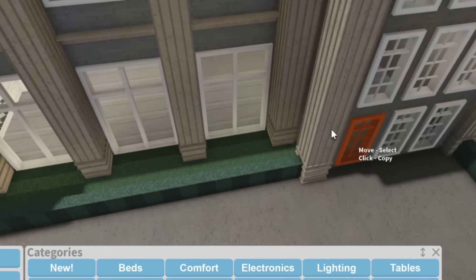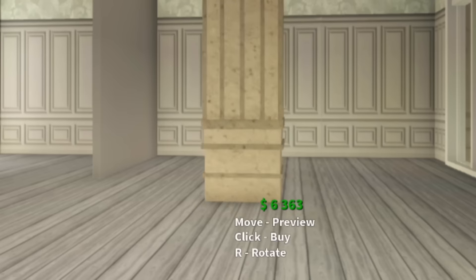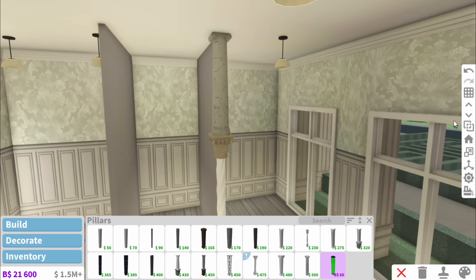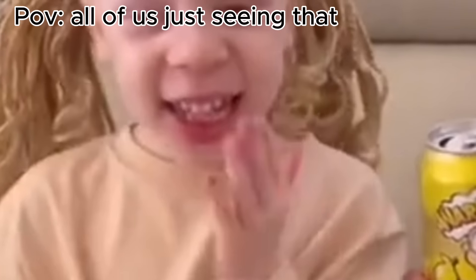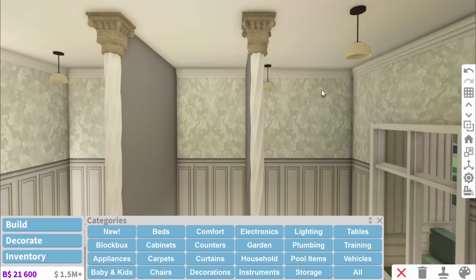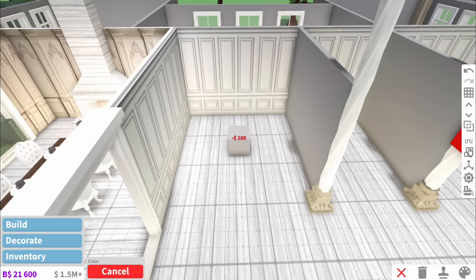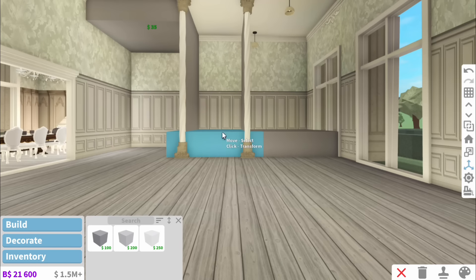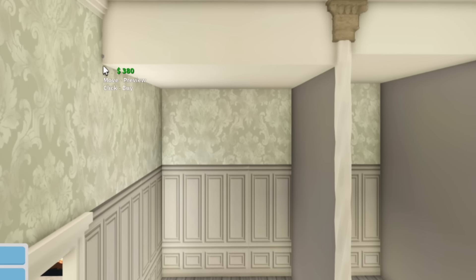Now we could use the custom pillars from outside, but they're 6,000, so instead we're going to use the slightly less expensive ones. I was wondering if we could add a pillar above them, or does that look silly? And then to not be so basic I actually think we should lower the ceilings of this part. To do that we're just going to use a basic cube - it's already a three by three which is the maximum - and then we simply have to use these plain arches.